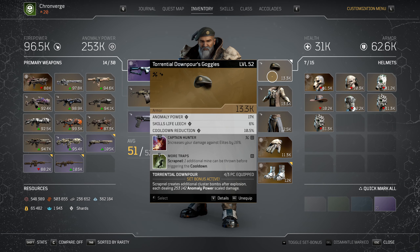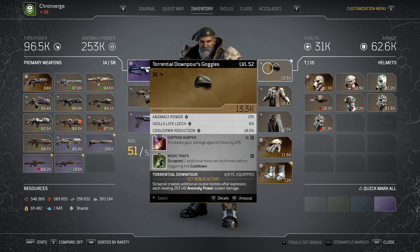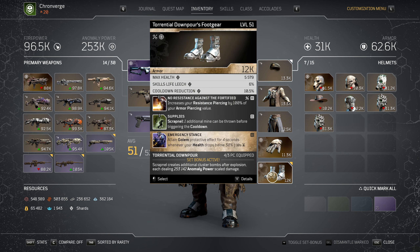I'm still wearing the same gear. I've put two levels in here and leveled it up since, but I've still got both mods on here - the regular Legendary versions. I don't have any Apocalypse gear besides these. I just took these because I'm getting extra damage versus toxic enemies. I switched Untamed Power onto these gloves, and I found these because they gave me emergency stance and resistance piercing. All the mods are still the same as in my previous builds.